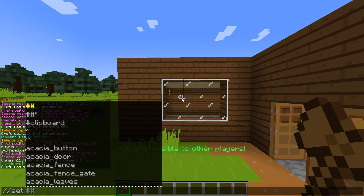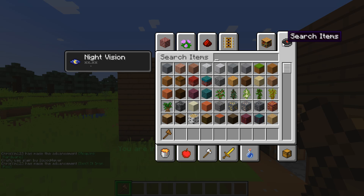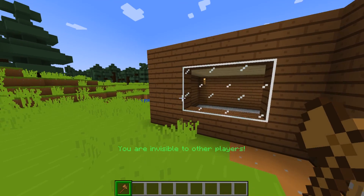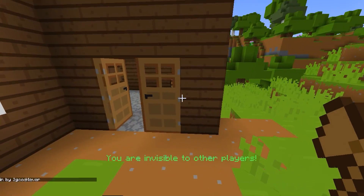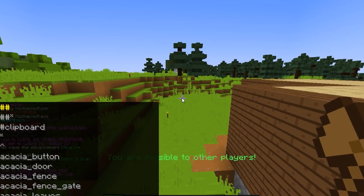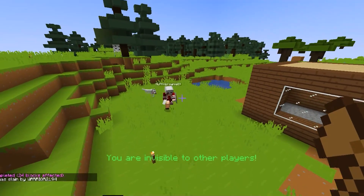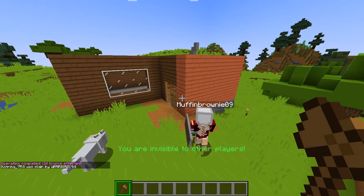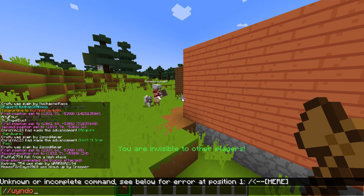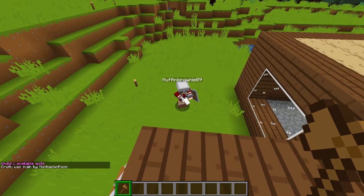I want to change this wall to colored glass — actually, whoa, the glass has no texture with this pack, that's not what I want. So instead, I'm going to change this wall to a different type of wood plank — preferably acacia. Boom, now that side of her house is just a little bit different. Oh, she just came back! She noticed it right away — she's like what the heck is going on with my house. Slash slash undo — just like that your house is back to normal, just a simple glitch in the matrix.